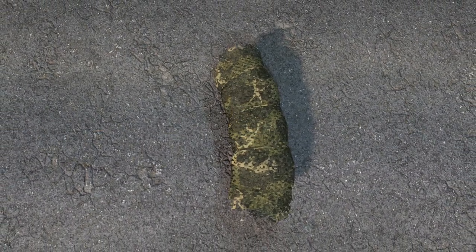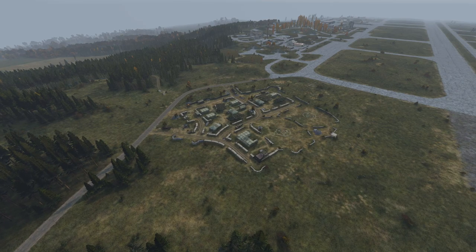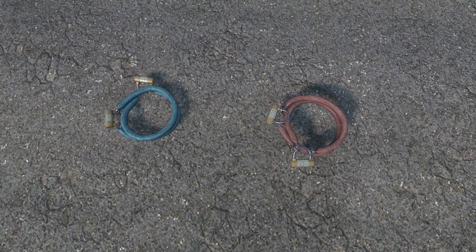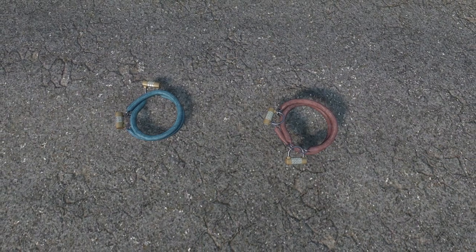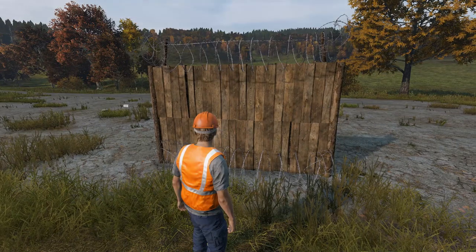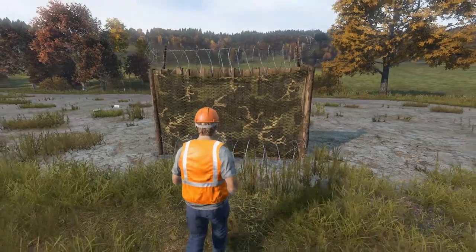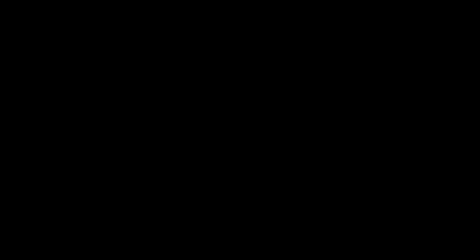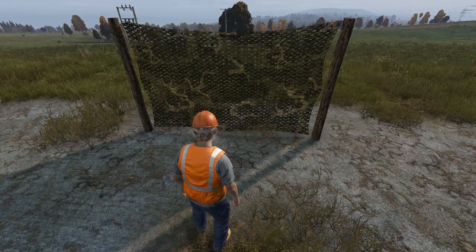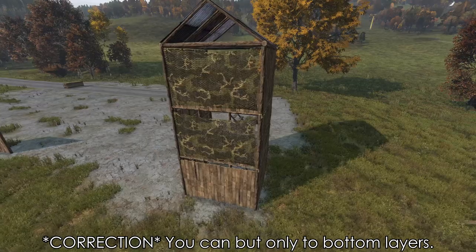Moving on to miscellaneous building items: you can find camo nets at military bases such as Northwest Airfield, which can be attached to various structures. You can also find barbed wire, used for defenses, as well as combination locks for securing gates — both found in industrial areas. To add barbed wire to a fence, attach it and use pliers to construct it. To add camo nets, drag them into the right slot using your inventory. Note that while you can add camo nets to watchtowers, you cannot attach barbed wire.